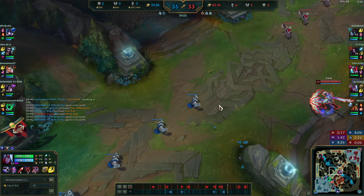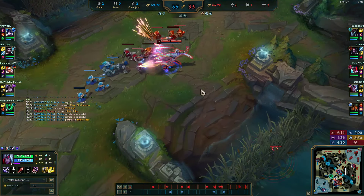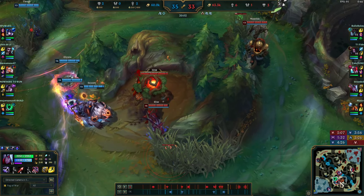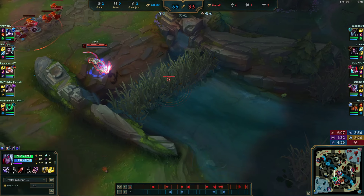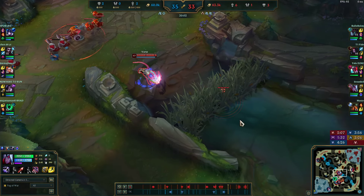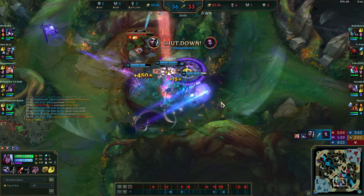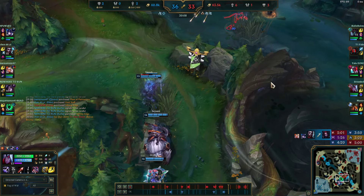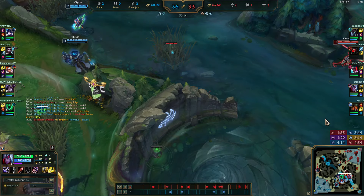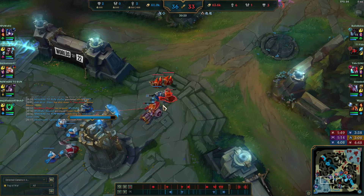I'm backing all the way off because it's a pink-warded zone and I don't know if someone's trying to jump over this wall onto me. Always play around your vision. I try to stick to the bottom side of the lane — if you play mid lane, you want to play the pocket toward your team. It's hard for them to come from this side. Elise is dead again. I'm throwing some poke.